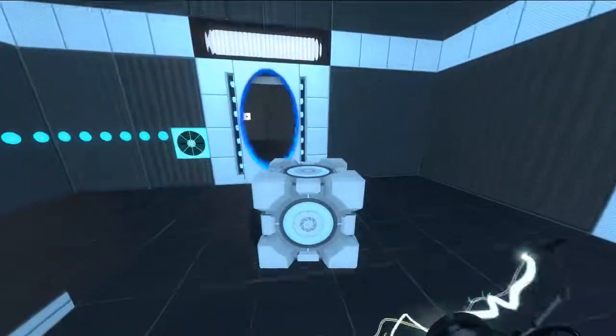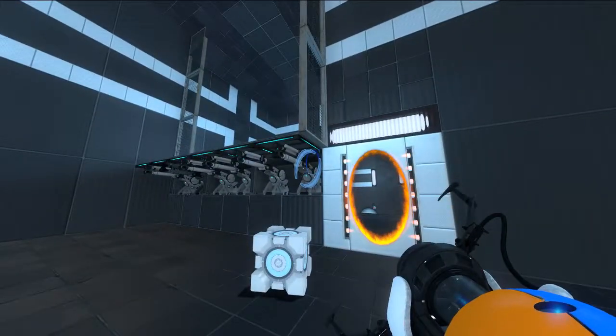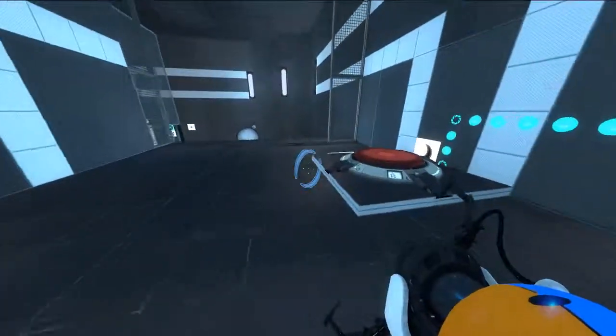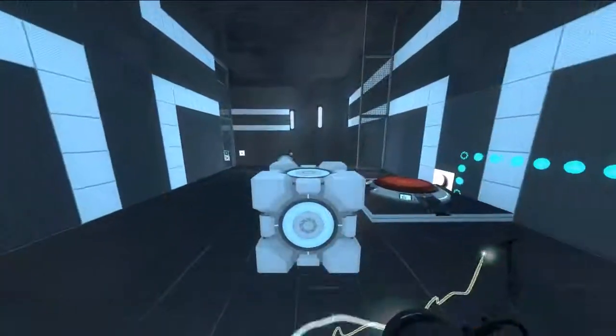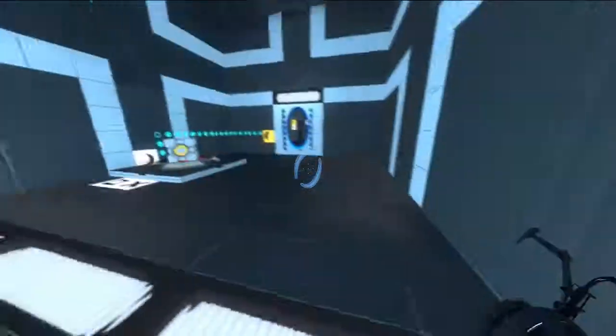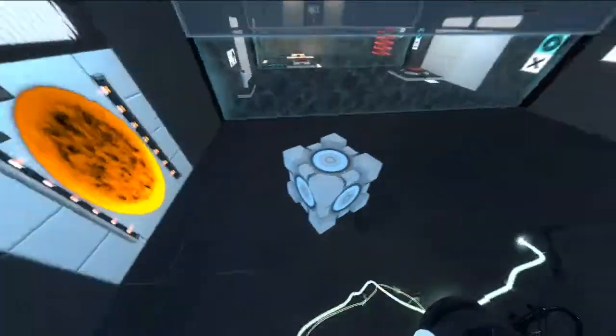Gotta involve some other way of doing this. What if I already had my blue portal somewhere and I could just hop down through this portal? Does this portal disappear instantly? My portal gas indicator isn't really working. I'll just do this - no, it doesn't disappear instantly. I have a little bit of time, so that could be useful.